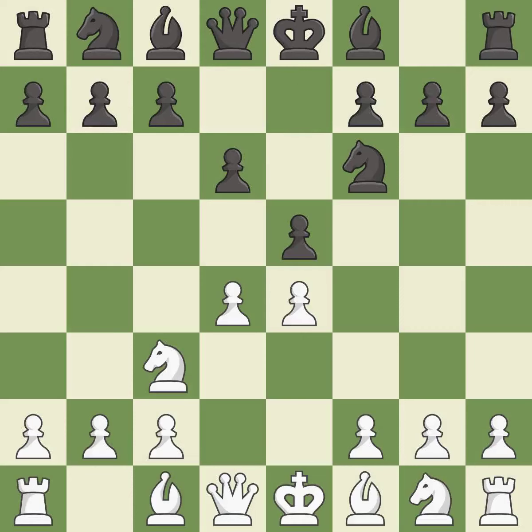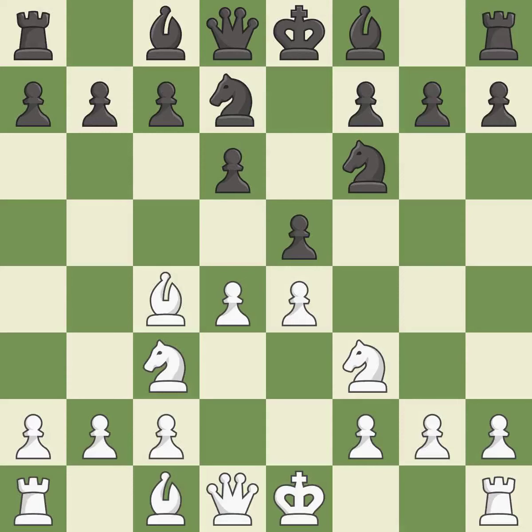This strikes at the center, countering the opponent's ability to grab space. This threatens to win a pawn. Nbd7 develops the knight toward the center and supports the knight on f6 and the pawn on e5. This develops a bishop off its starting square, getting it into the action.